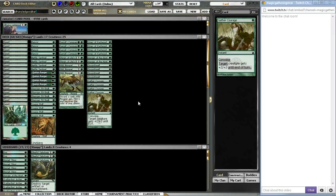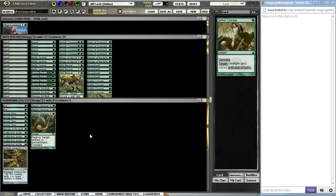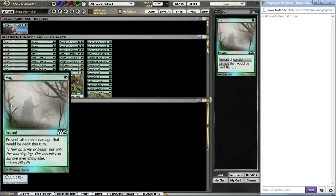So you're running 25 creatures with fourteen pump spells and four Rancor — effectively 18 pump spells. In the sideboard, we are running Fogs, mostly for the Delver-Cyclops deck and for Hexproof decks. Because when they try to go off on that big turn where they're trying to kill you, you can just Fog them and save yourself a turn.